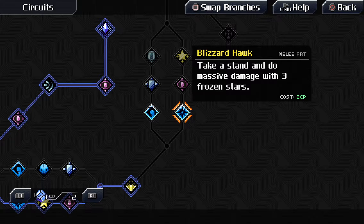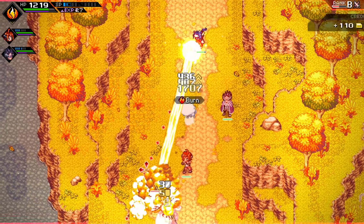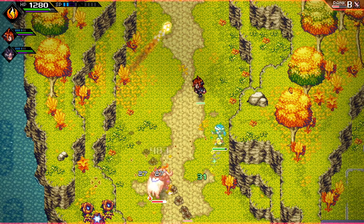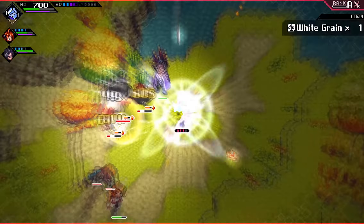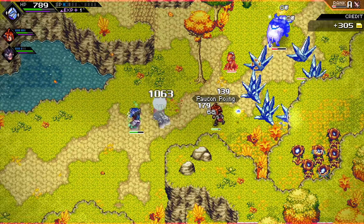We're upgrading the frozen star — three frozen stars, that's a big number. Here's a laser. Hell yeah — it does a decent amount of damage and it sets stuff pretty much directly on fire. Here's our frozen star. Yeah, I like that a lot. It's about what you'd expect.